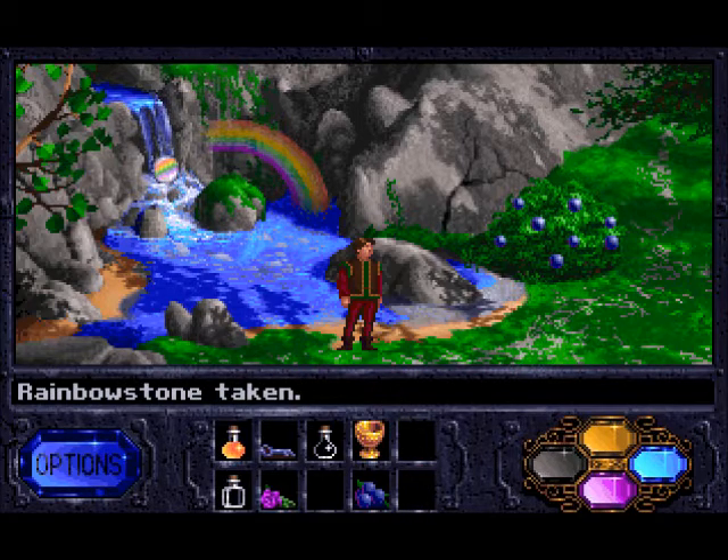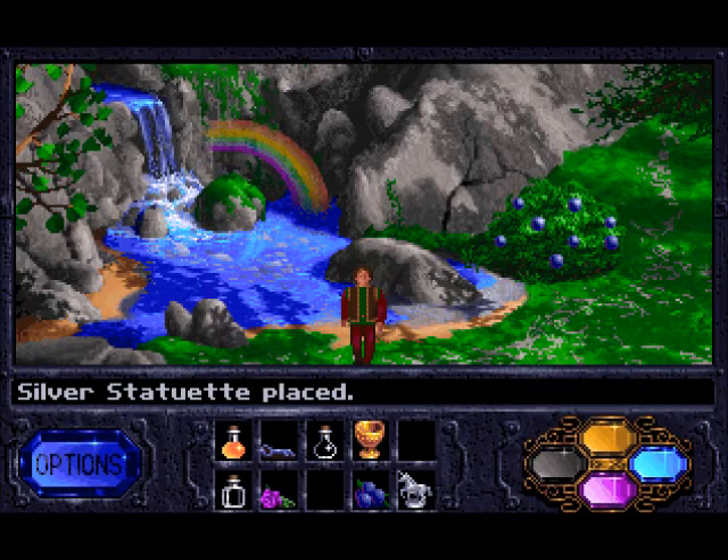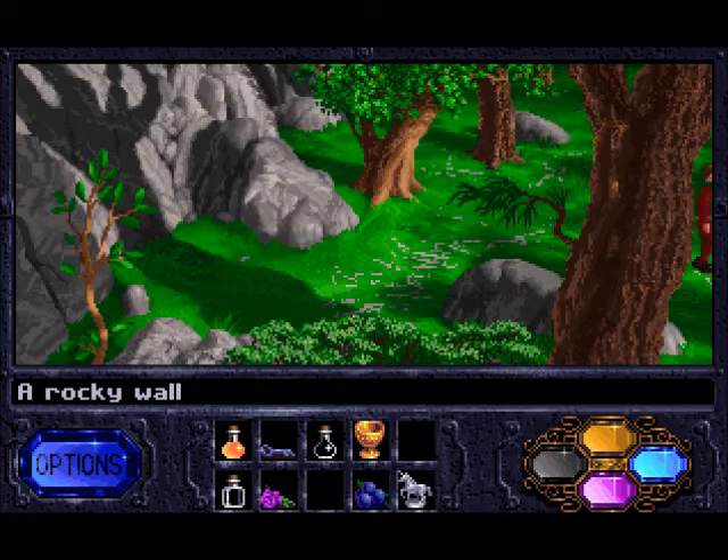We see the rainbow here, so we can click the stone on the water. And we get a silver unicorn. I'd like to keep this. So that's what the rainbow stone is for — it makes a silver unicorn.